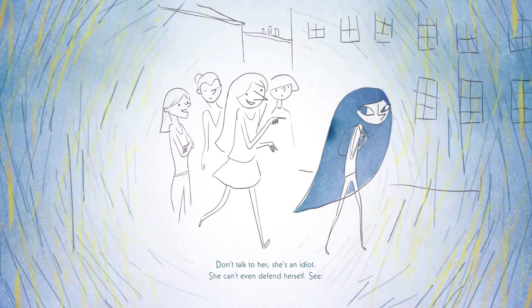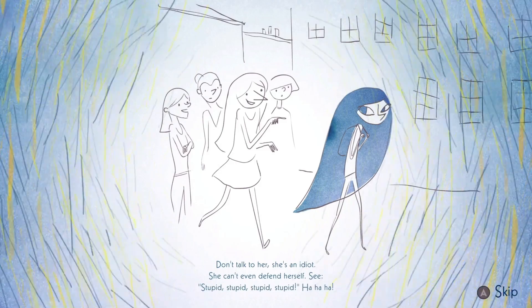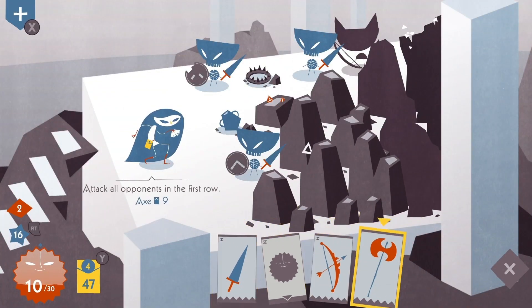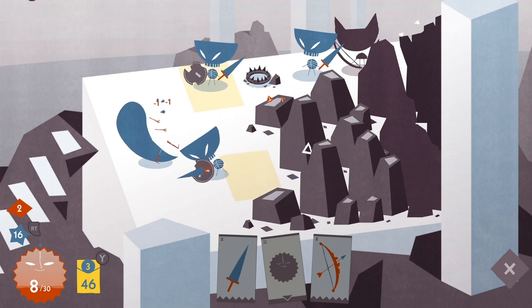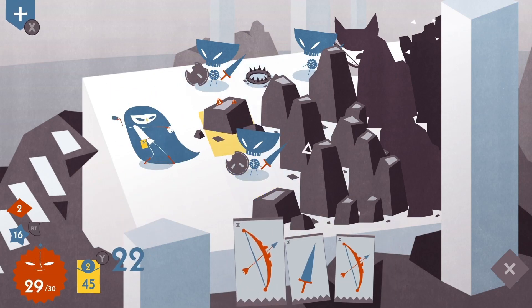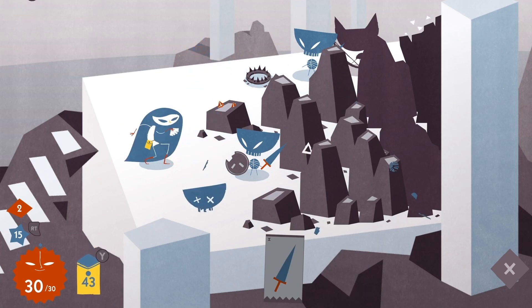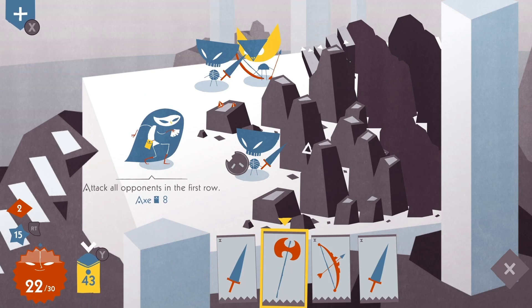The game is playable on Xbox One, Xbox Series X and S, PC, and other consoles. It's priced at £12.49, so for that you really can't go wrong. You can also pick up the deluxe soundtrack edition for £14.24, which includes the game's soundtrack. If you like the music — which is pretty decent — you can also buy the soundtrack separately for £3.29 in the Xbox store.